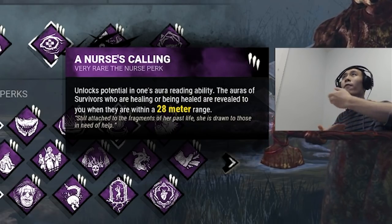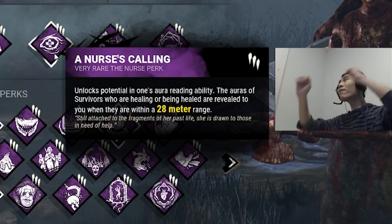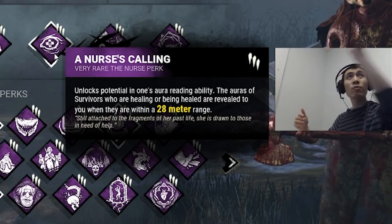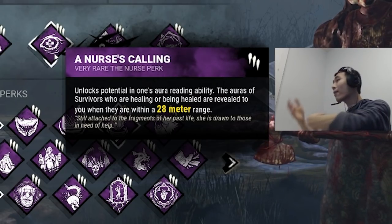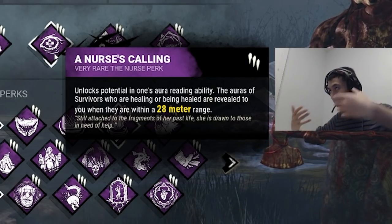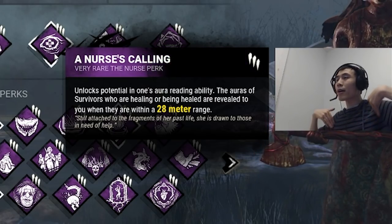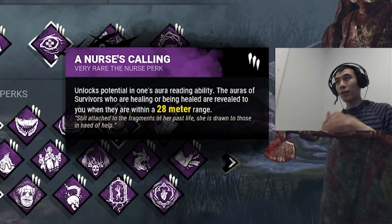Auras help you hit cross map shots, and with Nurse's Calling even if you miss your hatchet on a survivor you will see them running in a certain direction as the aura dissipates, which allows you to pre-plan hitting them as they're running away. It's very good for teaching you how to hit stationary targets and targets that are running away from you — very good for learning Huntress.